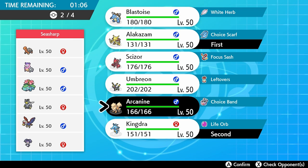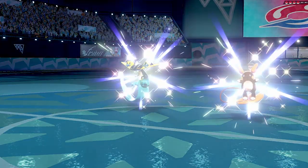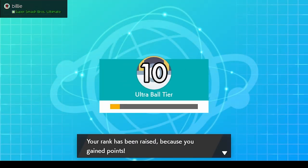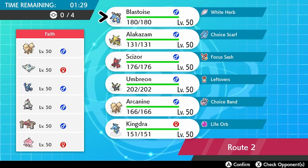We continue to grind out wins — picking up another victory against a sun team where Kingdra and Alakazam do their thing, then playing an interesting Alolan Raichu and Pincurchin squad where Arcanine single-handedly takes down all four of my opponent's Pokemon. We take another victory, moving our record up to 20 wins and seven losses, which finally puts us in Ultra Ball tier. We are now in reach of that master ball tier — with a few more wins, we can actually do this.